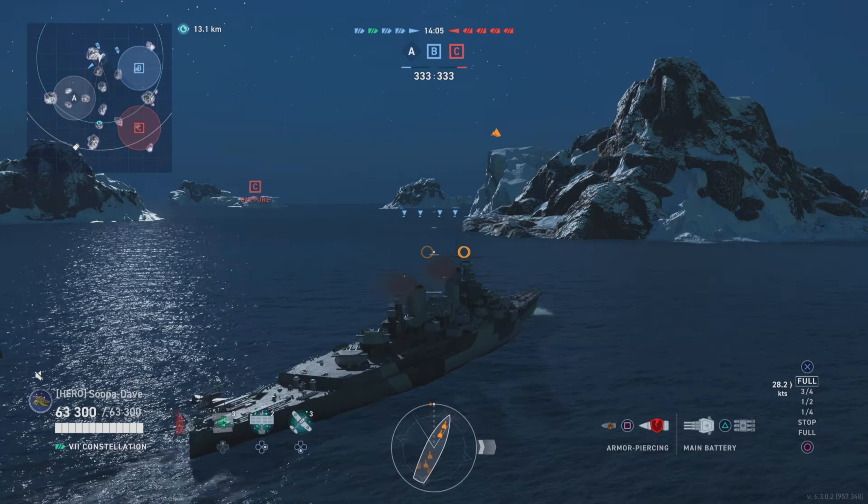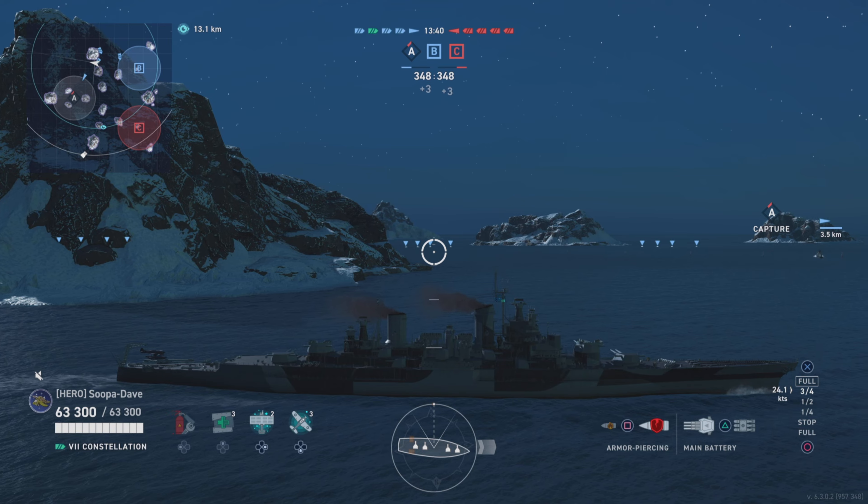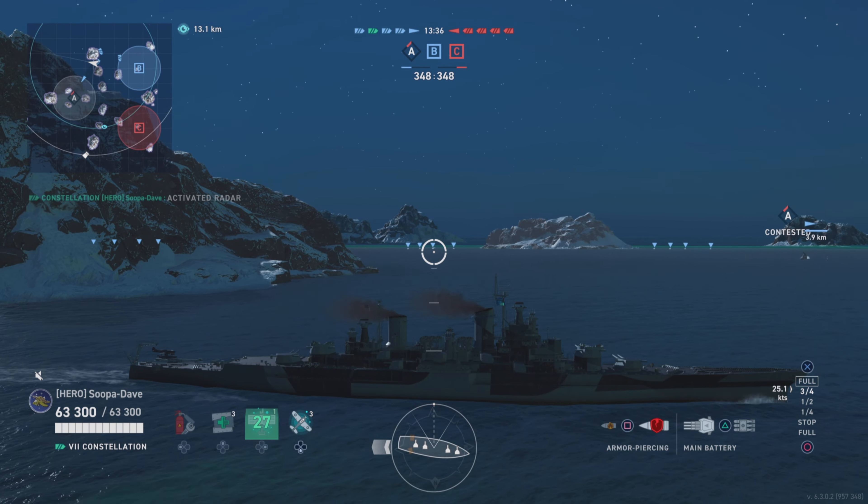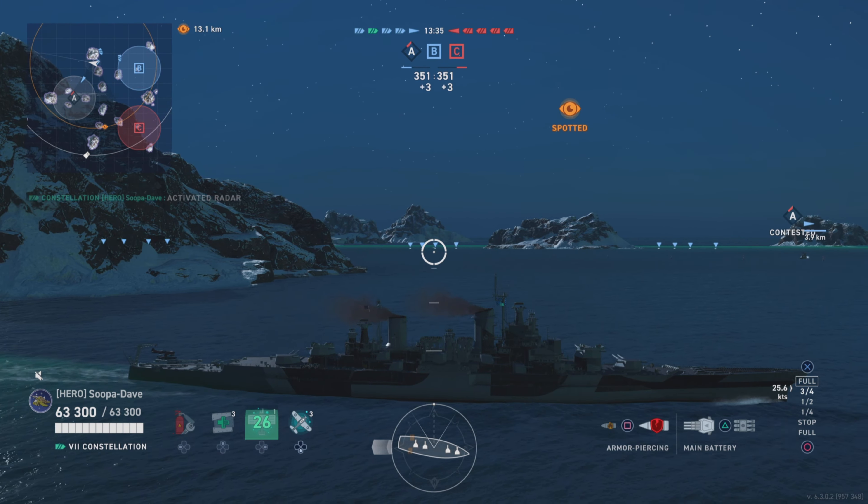Right off the bat in the Constellation, which I think is one of the best ships to use in rank five, we're gonna go through this island to try to get in close so that we may have a chance to radar the Jaeger, and also we can angle outwards if he's not there so we're not completely broadside to the enemy team. You can see he is in fact capturing.